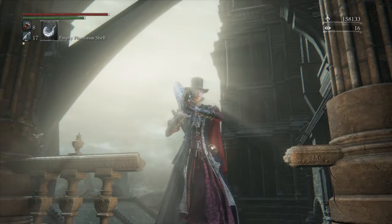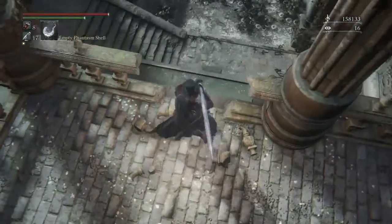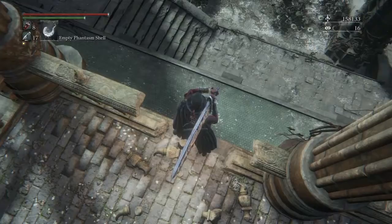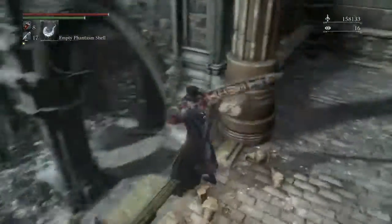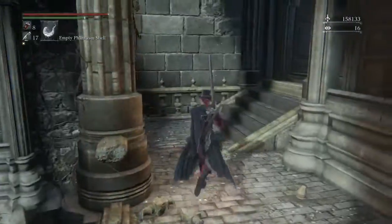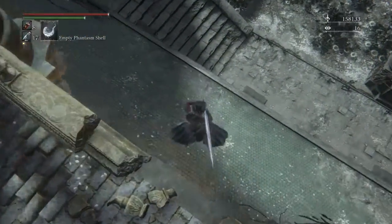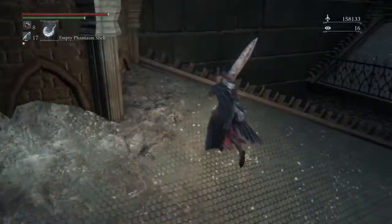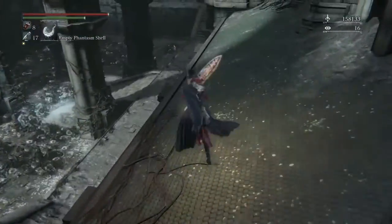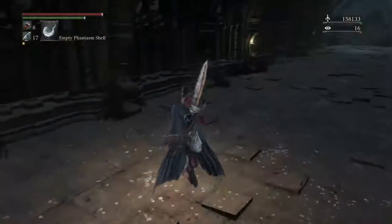Hello chaps and welcome back to Bloodborne episode number 36 of our Melisandre playthrough. It has been about a week since last time I played, so I'm a little rusty - that's just something we're gonna have to deal with. I believe we opened up this door behind us with a key that we got from killing some poor creepy woman thing that was strapped to a chair.